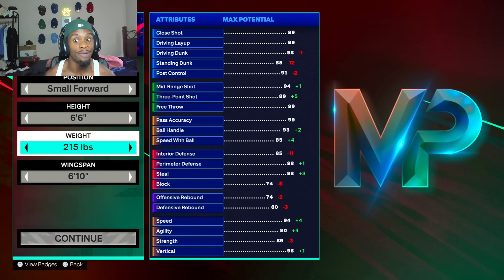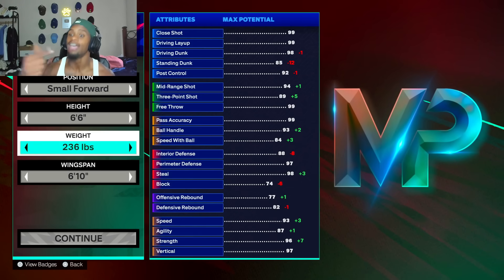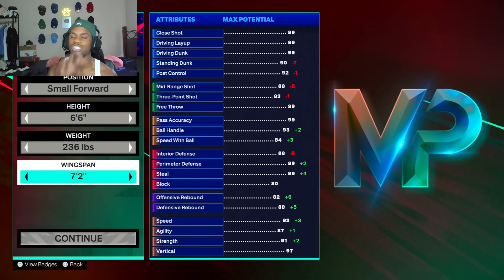This is probably the heaviest lock that I ever made. We gonna be 236 pounds — big stocky build. And make sure you max out the wingspan to 7'2. So we get 7'2 wingspan, 236 weight, and 6'6 height. This build is about to be crazy.